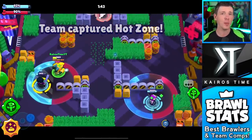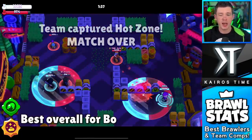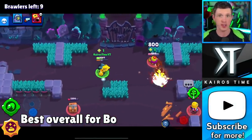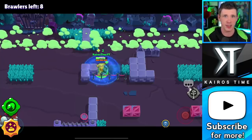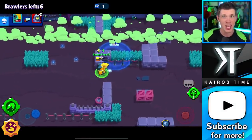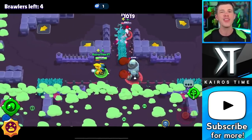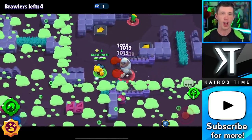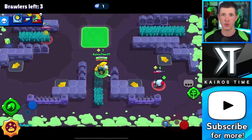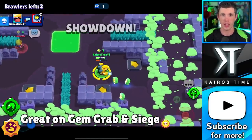But most of the time, if you are playing his Snare Bear star power, you should absolutely use Bo's Tripwire gadget. These two abilities combine together for a really great strategy. His Tripwire gadget allows him to overcome the biggest weakness of his Snare Bear star power — that it is useless against enemies that can easily clear the mines. When Bo has that gadget and the enemies try to clear the mines, all he has to do is activate that gadget and they will instantly take damage and be frozen for two seconds, letting you and your teammates take them out really easily. That is why these two abilities combined are the best overall build for Bo.